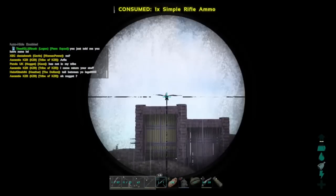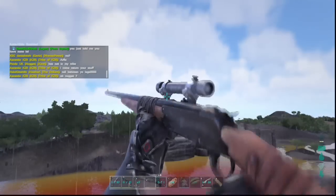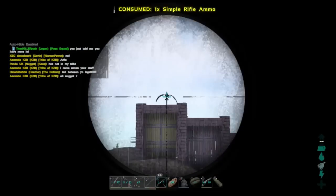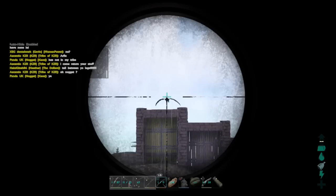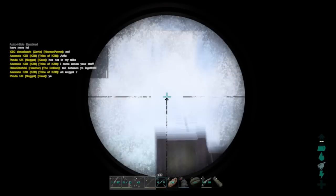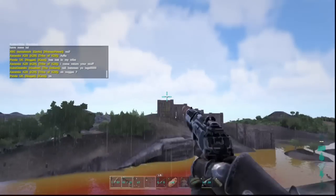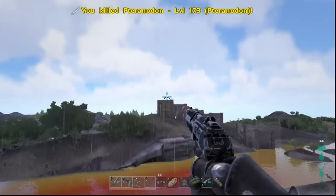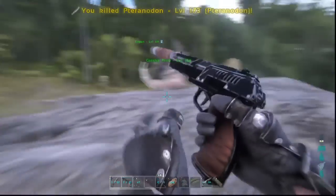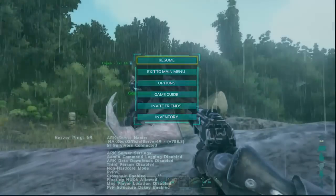Fortitude also reduces poison effects you take from snakes, which are probably the most hated dinosaur in the game, and scorpions and frogs and whatnot — anything that gives you a poison effect. I never get knocked out from wild dinos just because of my fortitude. Even if I'm naked, I can get bit by a snake, stung by a scorpion, licked by a frog, and I'll be fine.